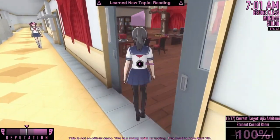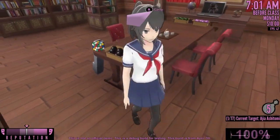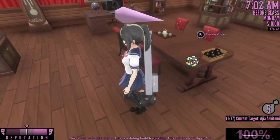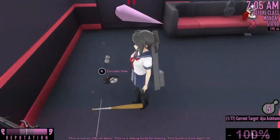Go ahead and head over to the student council room. First, pick up the five smoke bombs and then take this robot and drop it on the floor. Then take this case — I don't know what it's called, but it's the same case that the delinquents have — put the baseball bat inside the case and wear it.